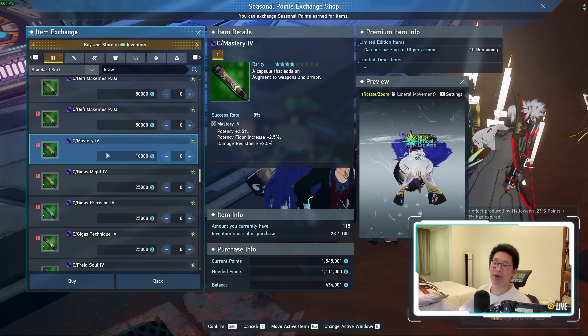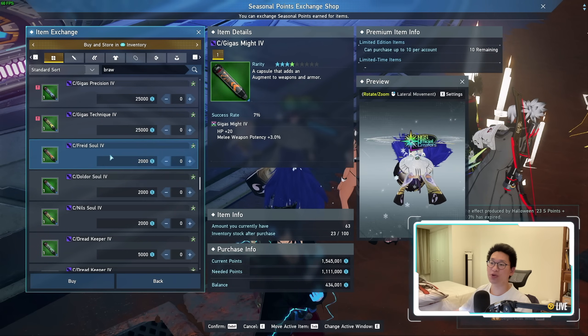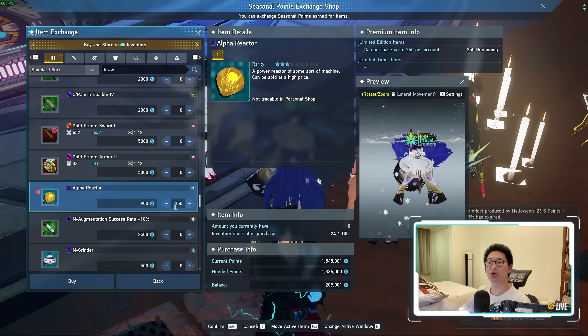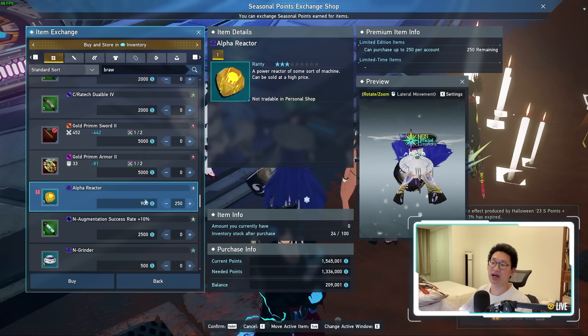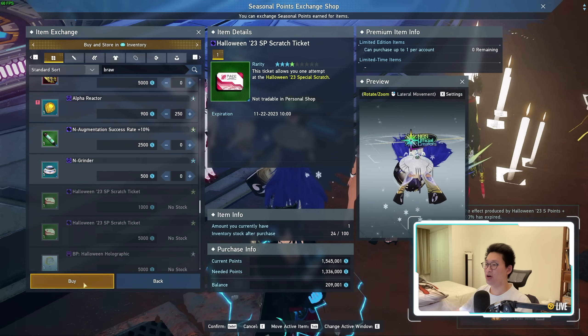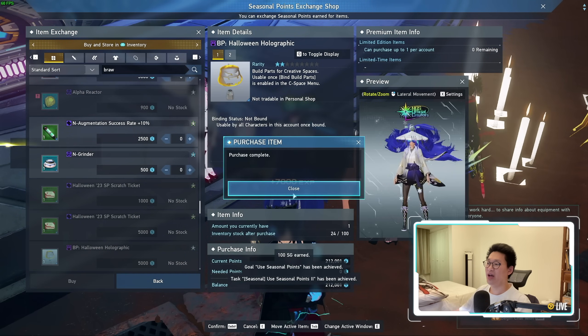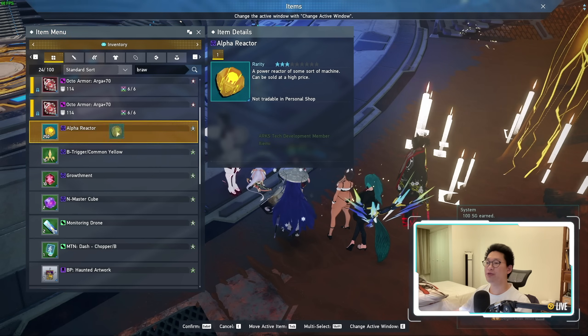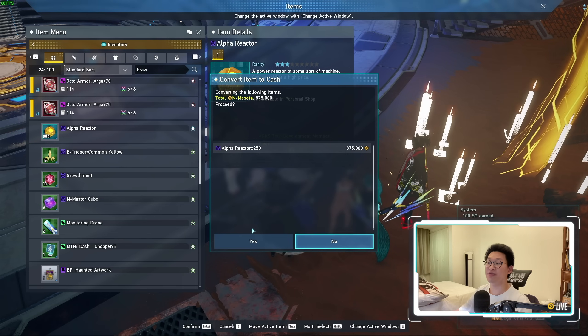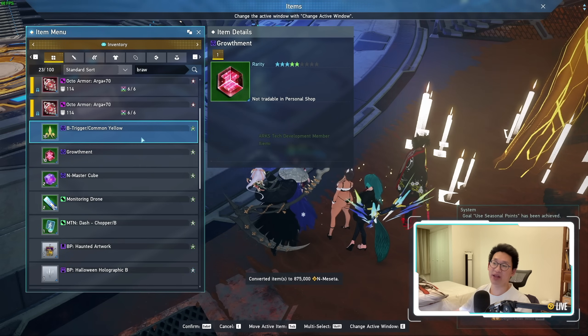Other than the Devvy Capsules, they've also restocked Mastery 4 and the Gigastat 4s. More importantly, the Alpha Reactors — you can purchase another 250 Alpha Reactors for 900 seasonal points each, so I'll make sure to buy those. After buying all of those items, if we look at our Alpha Reactors and sell all 250 of them, that is another 875,000 Meseta, so we better pick that up.